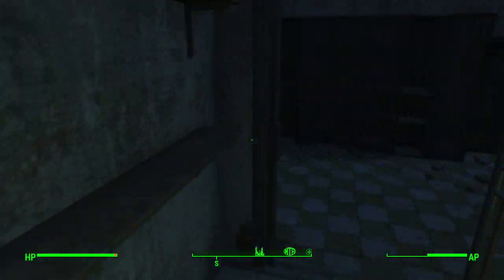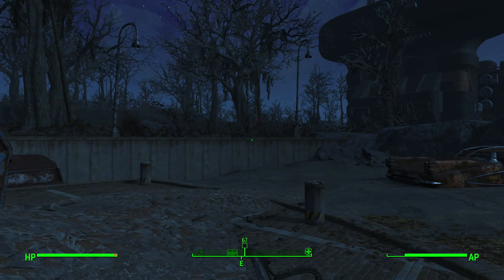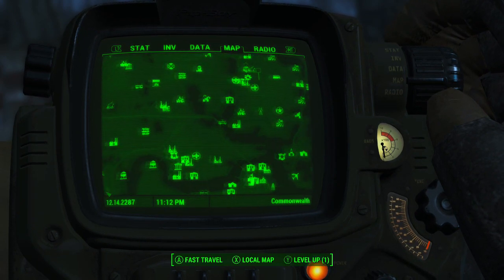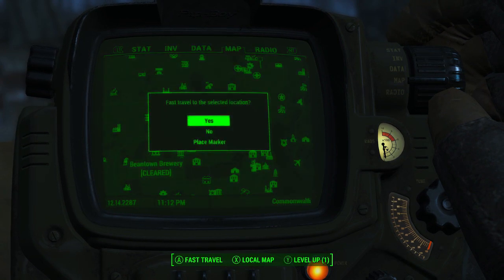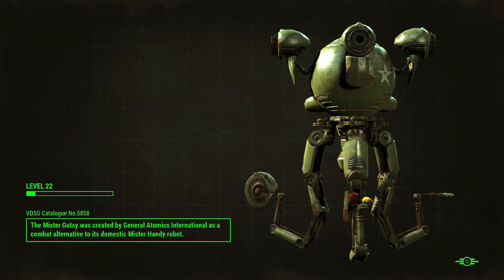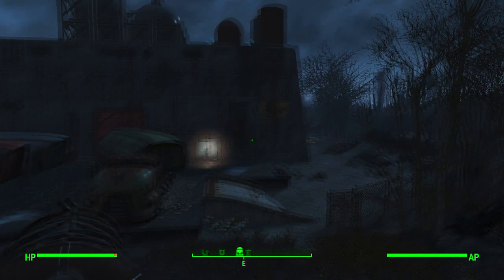The next part I'll show you guys where to find the crashed ship and the alien. Leave the vault, then pull up your Pip-Boy and we're going to be looking for a place called the Beantown Brewery. It's not too far from Vault 111 and I'll be showing that on the map in the next part exactly where it is, just in case you guys didn't see that quickly enough.